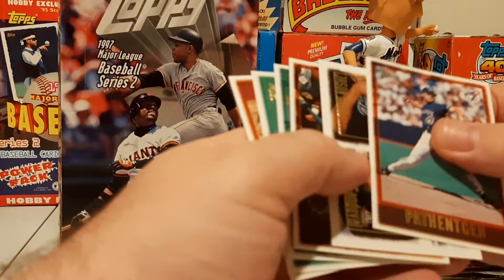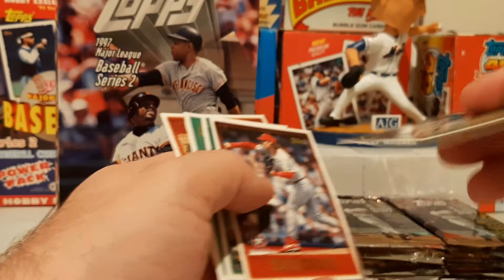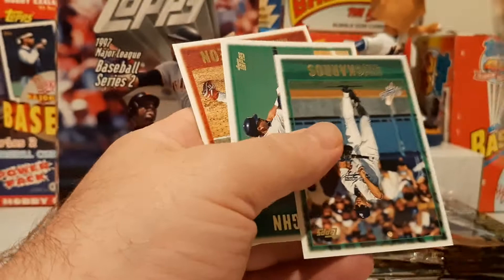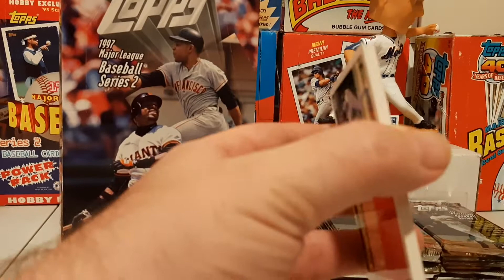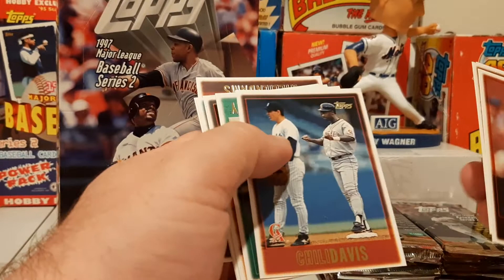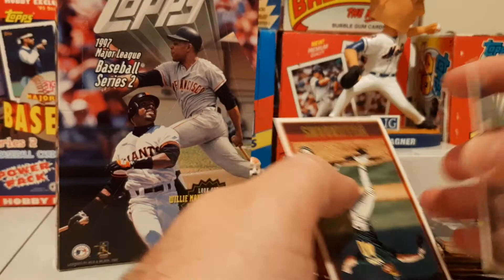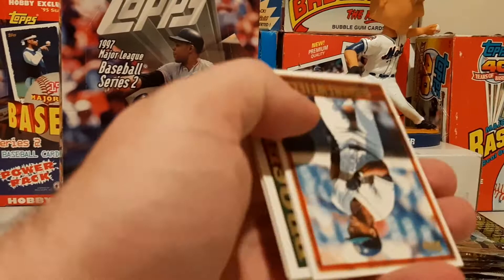For the Diamondbacks, Jason Conte and Hensi Sandoval — don't know who those guys are. There's another Tony Gwynn. Joe Girardi, Eric Karros, Greg Vaughn, Mark Carrion. There's Al Leiter — I pulled Mark Leiter earlier, I was like I wonder if Al Leiter's in this set, and there he was. Chili Davis, Dennis Eckersley, Randy Johnson — the Unit.